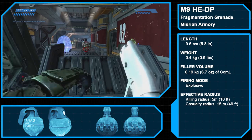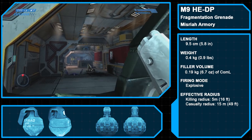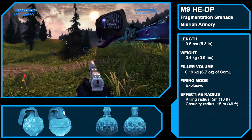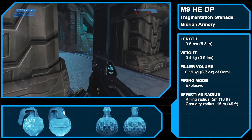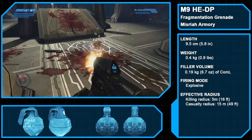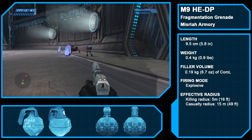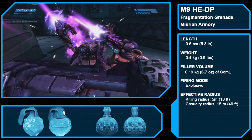Our last human weapon is the standard issue M9 high-explosive dual-purpose grenade produced by Misria Armory. A standard fragmentation grenade, the M9 of Halo CE has its share of differences from future iterations. Notably, while future versions would detonate a few seconds after hitting a surface, the CE grenade only explodes after it has come to rest, meaning it won't explode in the air. Obviously, though, this is a gameplay difference, not a canon one.